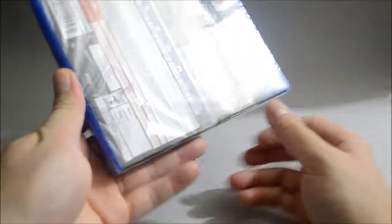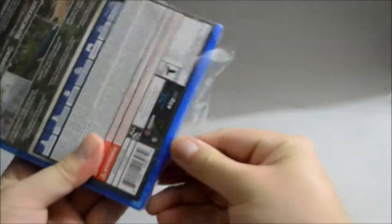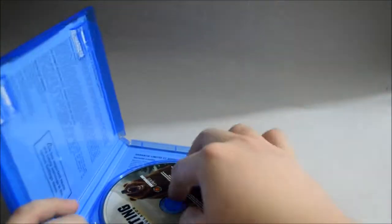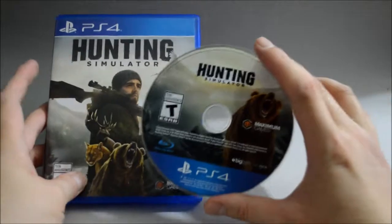Since the seal is kind of broken already, let's just open from here. Opening the case — there's nothing but a disc. Let's check the game disc. On the disc we can see the grizzly again.